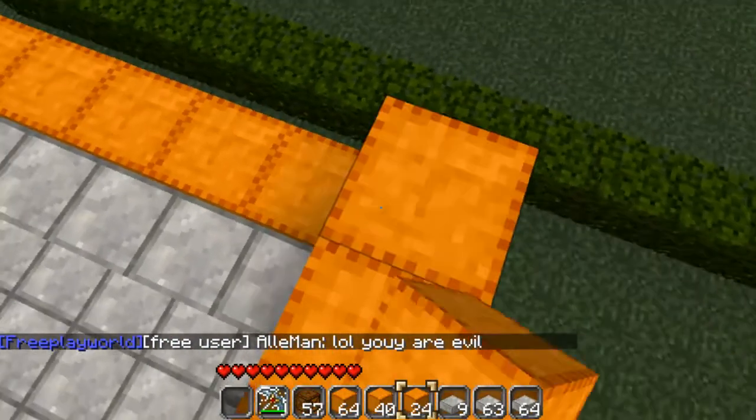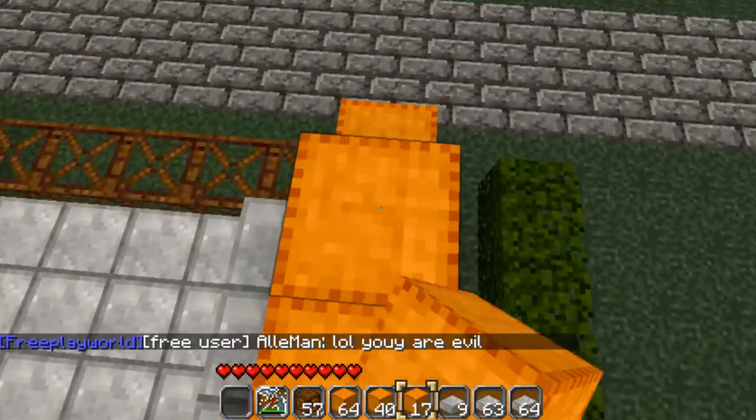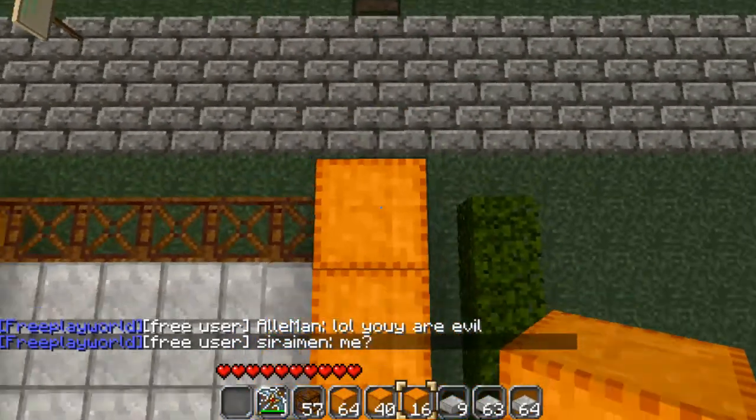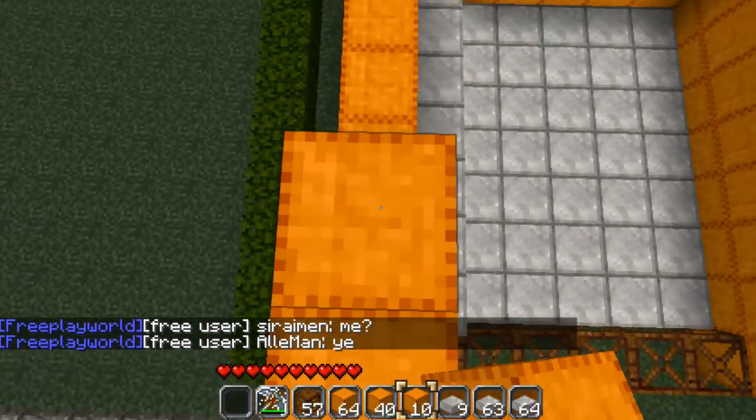I'm building with orange blocks although your building can be made of whatever you want. Orange is particularly bright and more likely to catch the eye of potential customers.